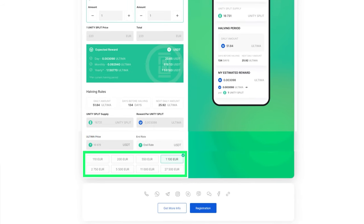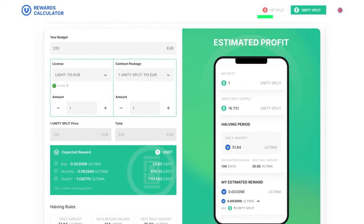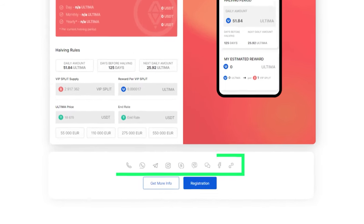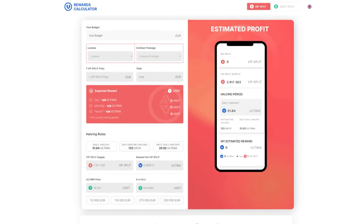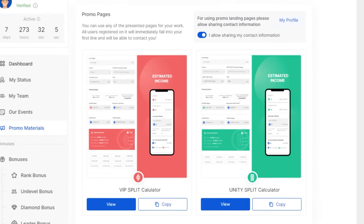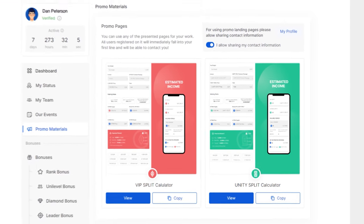After selecting the license and contract, you will see the reward calculation and current network indicators below. The working principle of the calculator for reward calculation in the VIP pool is similar to the process described above. Your contact details and a link for registration through your referral link are at the bottom of the calculator screen. So we have introduced you to the Reward Calculator. If you have any questions, you can always send them to our support team. We are confident that the calculator will become a useful tool in your work. We wish you success in your endeavors and high profits.